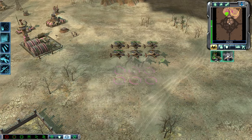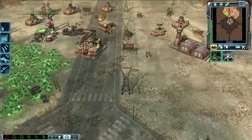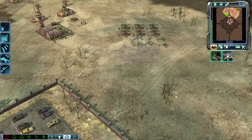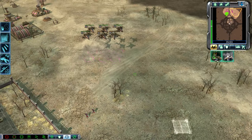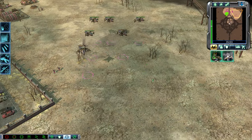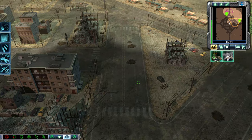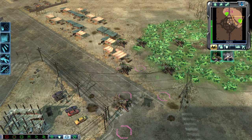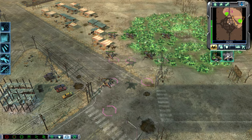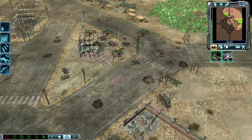Assign the two refineries and the hammerheads to group number one — it doesn't have to be refineries, it can be any structure, but they must be in that order first. What you'll notice is the hammerheads will have a different formation when moving. They spread out, so hammerheads won't take splash damage when moving or when they stop — the distance between them is substantial.